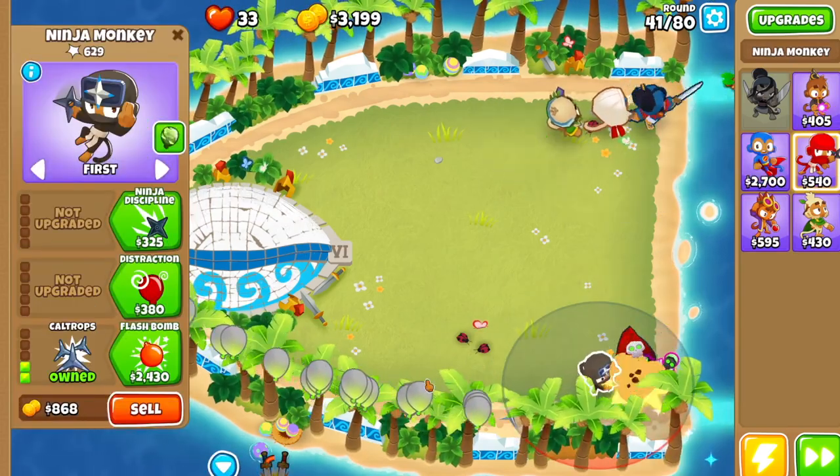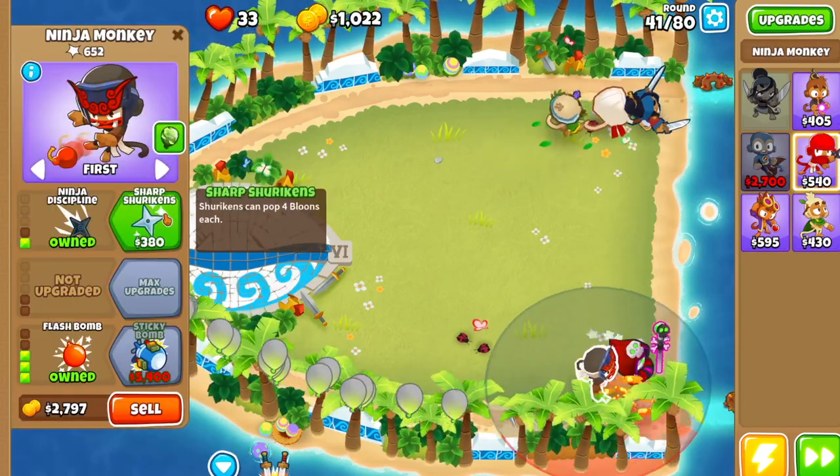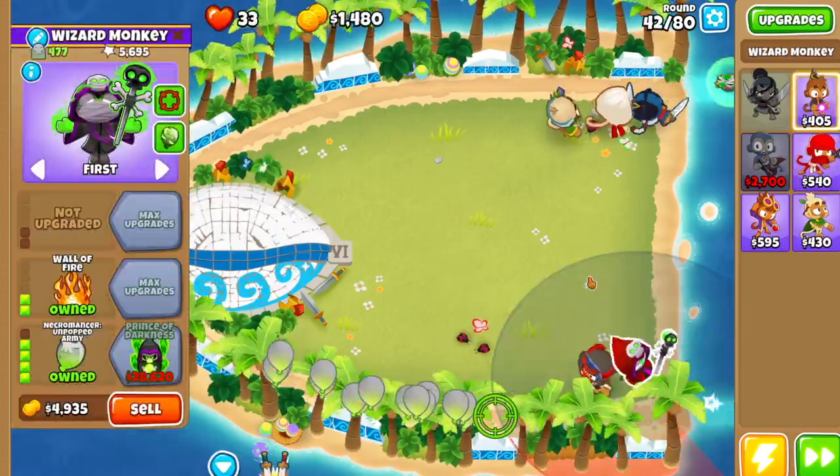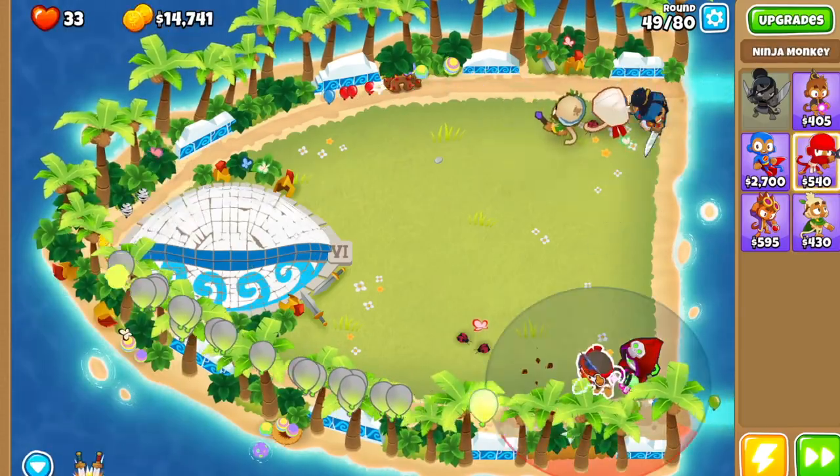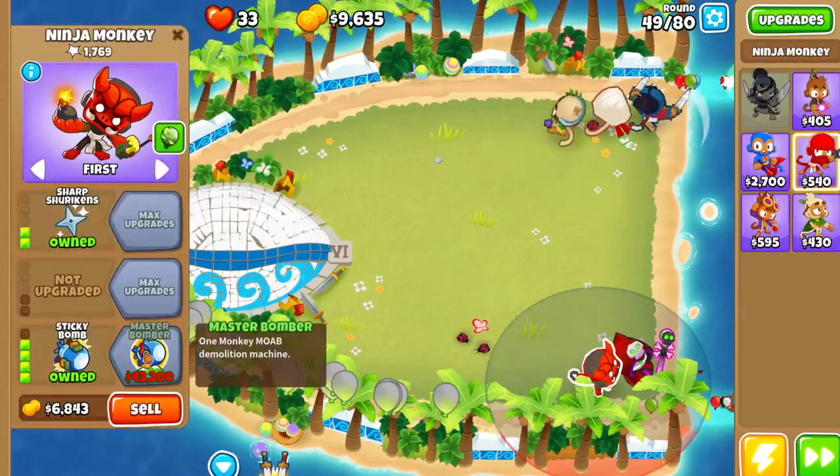Then back to this ninja monkey right here — you're going to get flash bomb, and then ninja discipline and sharp shurikens. Then go to the ninja monkey down here and get sticky bomb.